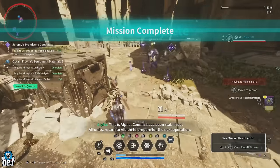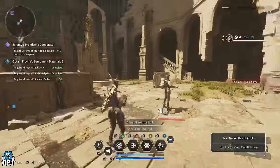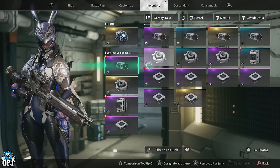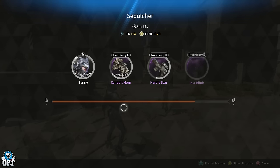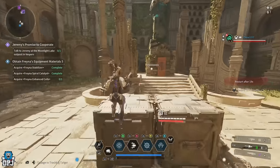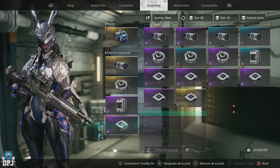Simple as that, quick run, and you can see I've got two or three ultimate items there as well. That is it — that's the farm. Rinse and repeat the mission. You can restart it from the reward screen and jump straight back in. Really is that easy. An amazing farm for early players to take advantage of amazing drops. If you've enjoyed the video, leaving a like really helps out. Be sure to subscribe and hopefully we'll see you on the next one.